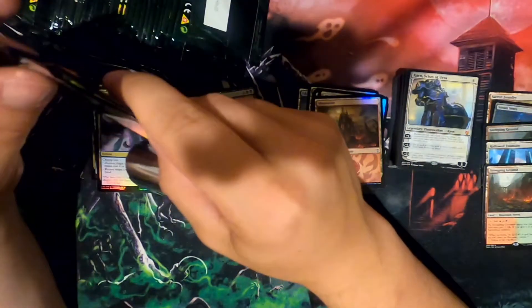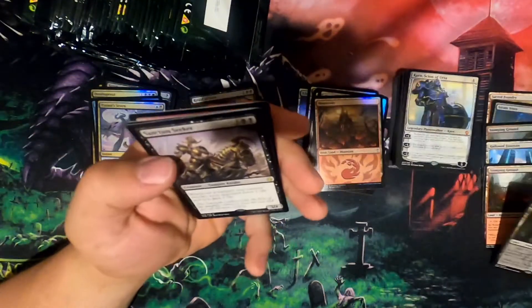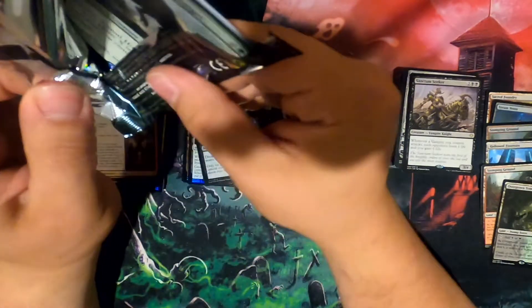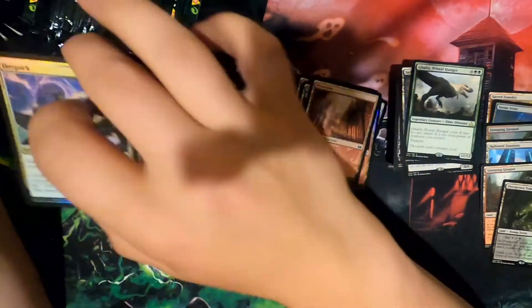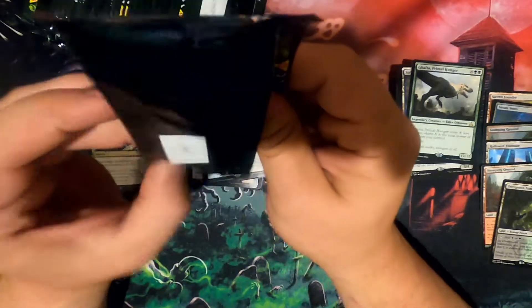Hey hey hey — you remember how I was complaining about not getting enough of my shocklands? There you go. There we be. Flame of Keld — when they first introduced sagas. Galpa. I feel like I'm not coming out terrible with these. Another Scion of Urza.